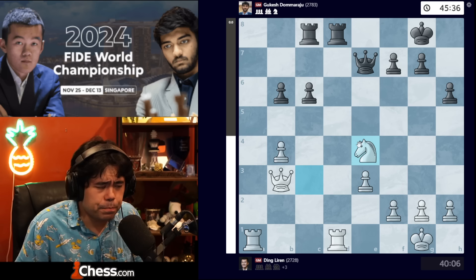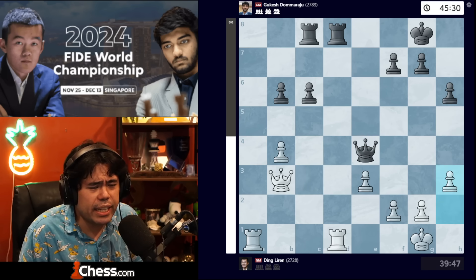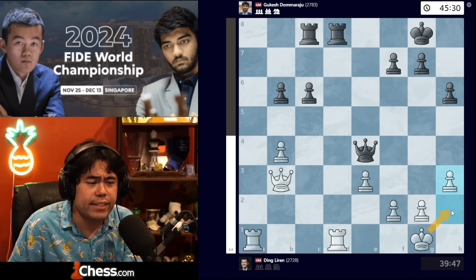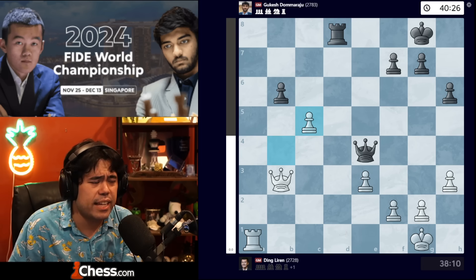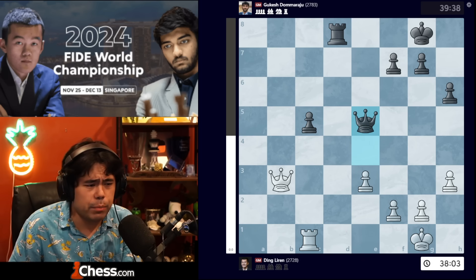We get rook fd8, takes-takes, and h3 from Ding creating a classic luft for the king on h2. We get c5, takes-takes-takes, rook c1, and now queen e5 being played.